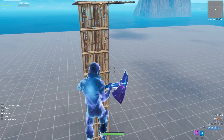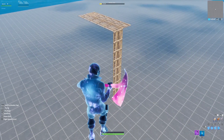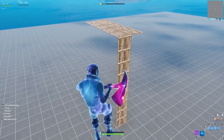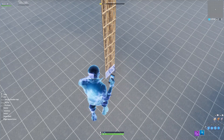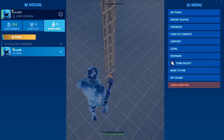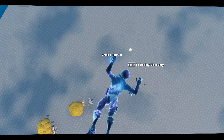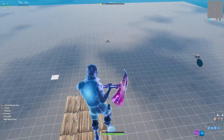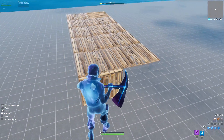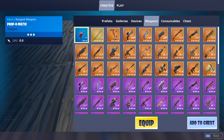There used to be tons of ways to make floating objects but there aren't many ways anymore in creative and seemingly none in public games. However, there's one method that works in creative: delete a build piece and while it's being destroyed, quickly go to your island and start the game. I'm not 100% sure if it still works but I'm testing it.